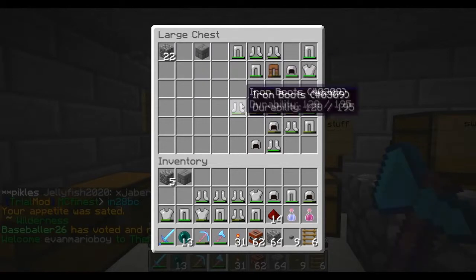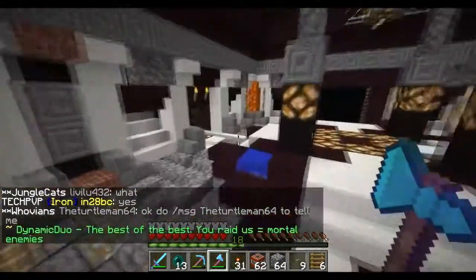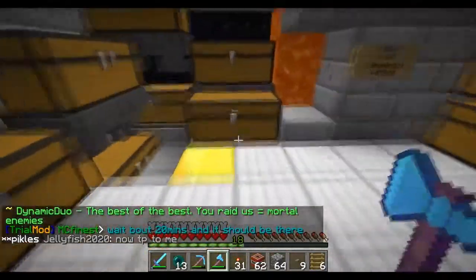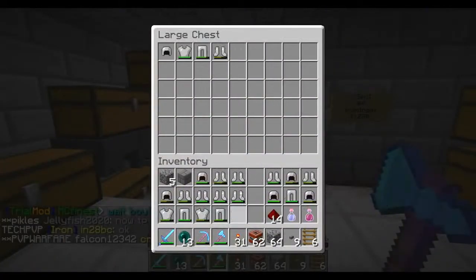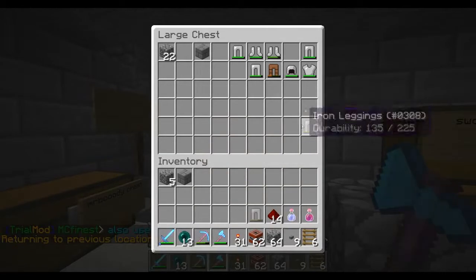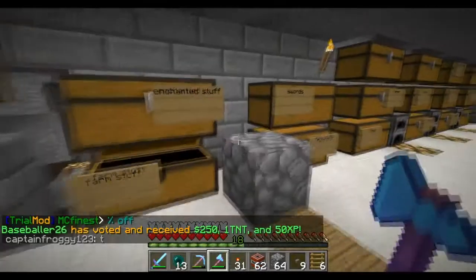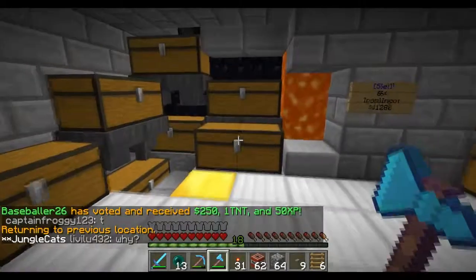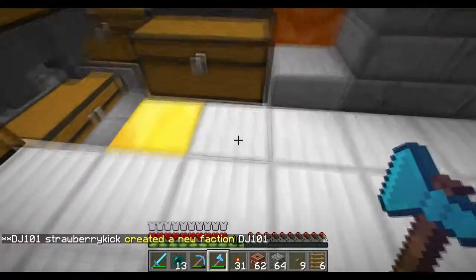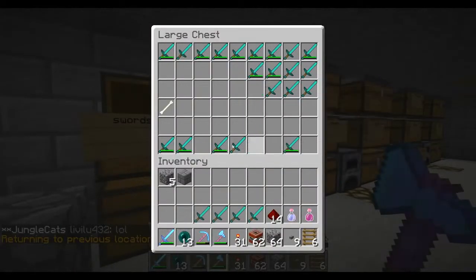So all this iron — basically the only reason I'm taking this iron armor guys is because on MCMMO, if you guys aren't aware, we do have the repair skill which lets us salvage the armor. So I'll probably just salvage all of this armor at once. I'm actually gonna put it over here so I can just salvage it right away. Basically I repair it on an iron block and then salvage it to get free iron ingots — basically free money.